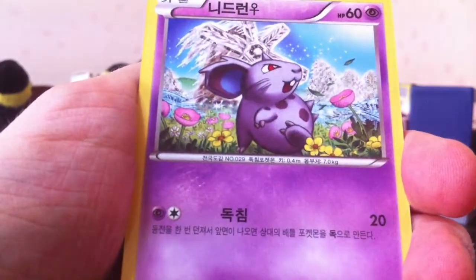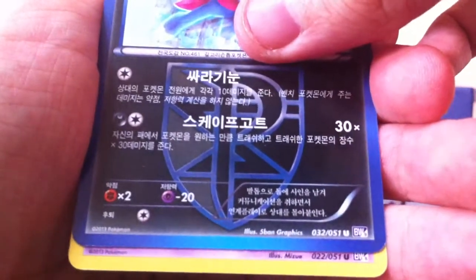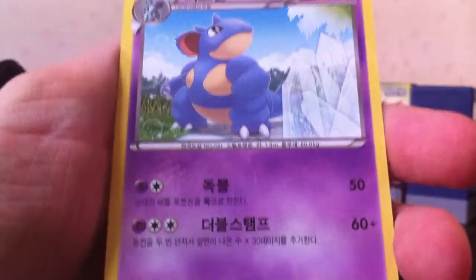Next pack. Grovyle. Nidoran. Seedra. Weedle - still no Exeggutor, that's kind of funny. And a Nidoqueen - first one of those.